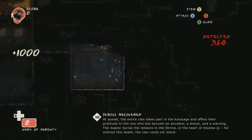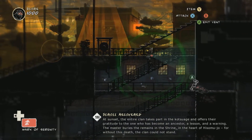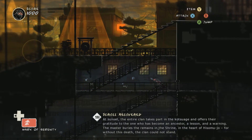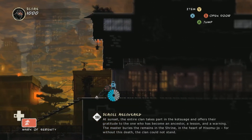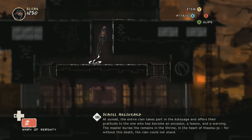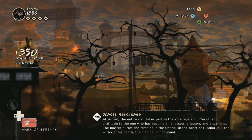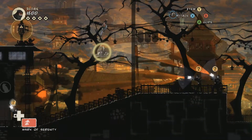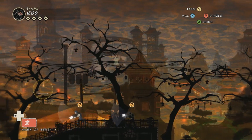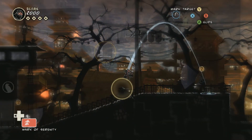At sunset, the entire clan takes part in the Kotsu Age and offers their gratitude to the one who has become an ancestor. A lesson and a warning — Aster buries the remains in the shrine, in the heart of Isomujo. Without this death, the clan would not stand. I meant to show this off as soon as I'm not being trapped. If you kill enemies in this level — and preferably don't kill them as I just did where I'm going to get spotted immediately — it's going to be difficult for me to show this off now.